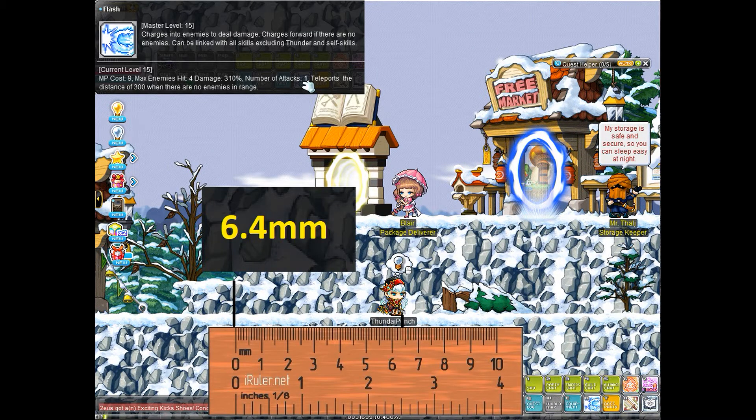Next we have Thunderbreaker teleport, scoring at 6.4. This teleport targets nearby enemies, but if there are no enemies present it just teleports a set distance.